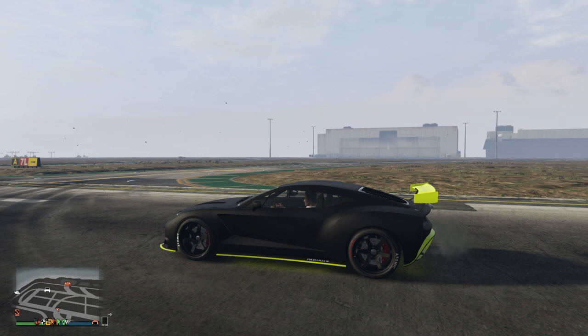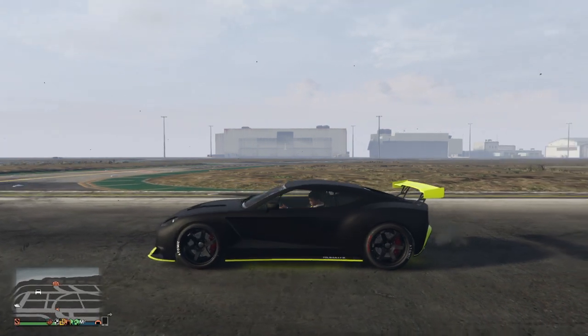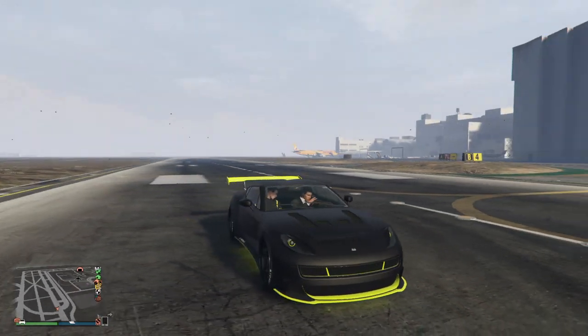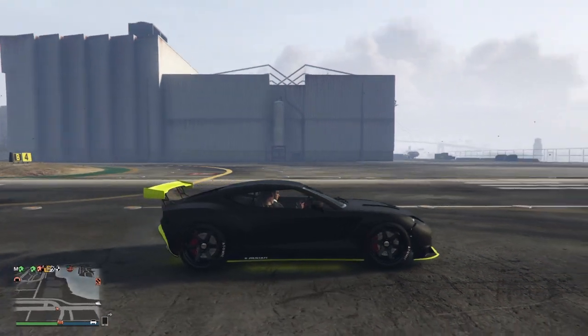Another quick thing to add to the video guys — if you get yourself on GTA now, the Ocelot Pariah is on offer for $923,000, so if you haven't got as much money as most people you can definitely pick that up at that price. And it was part of the Doomsday Heist, just to add.